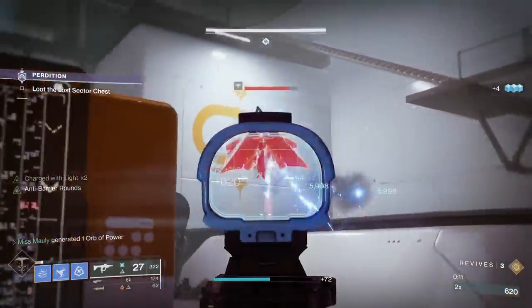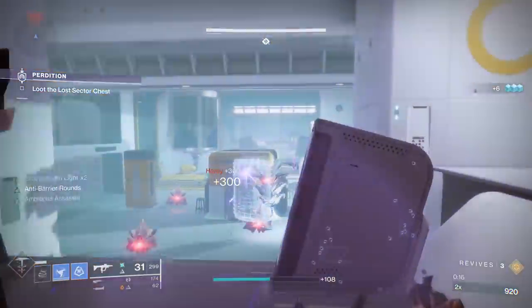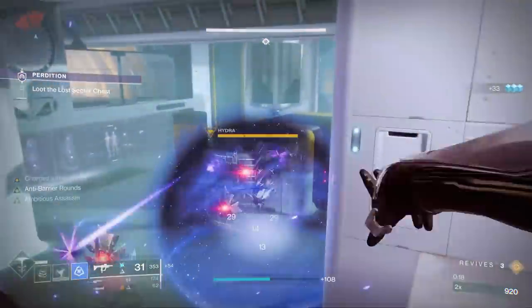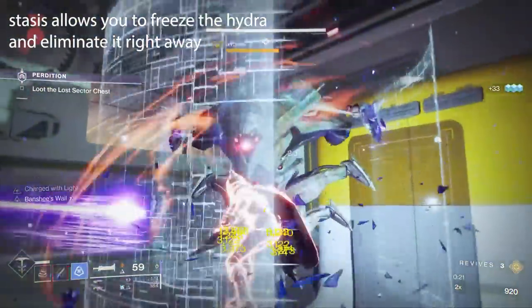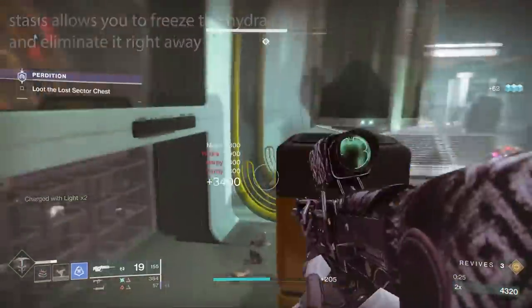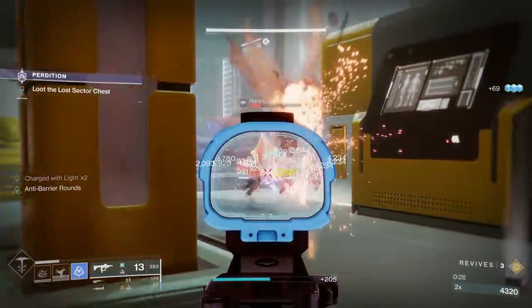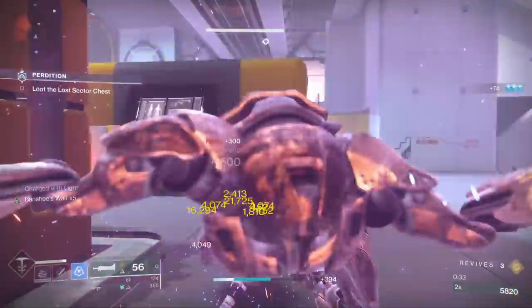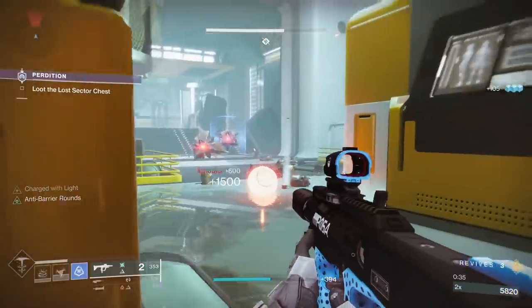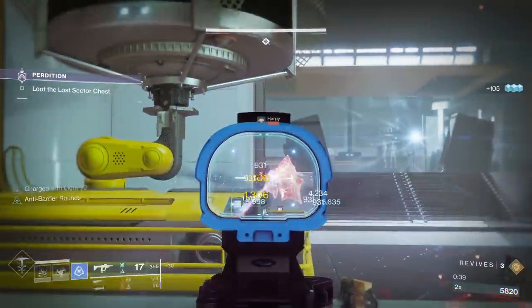I ran into a couple issues with this Lost Sector that I have to solve for. Given the weapons that we currently have in Destiny, it's really difficult to find a loadout that matches the element and the champions in this Lost Sector. We've got a bunch of Arc Harpies, so we know we need an energy or a power weapon that does Arc damage, preferably energy because there are a lot of them. You don't want to rely on getting heavy ammo drops, especially with Famine being the master modifier. So we're going to use the Seven Seraph Arc SMG for that.